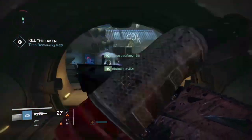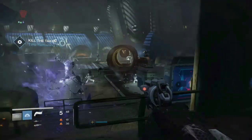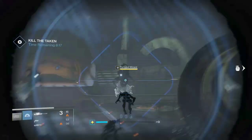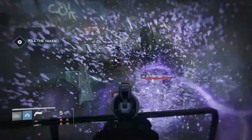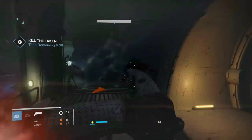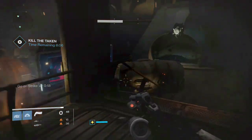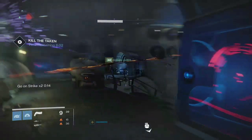In the next room there are three wizards and a bunch of vandal snipers and a bunch of acolytes as well. You want to take out those wizards fast because they always have those shadow brawls which are annoying as hell. You want to take all of them out as quickly as you can. Be sure to take out the snipers — someone should have a shotgun so they can jump up to where the vandals are and take them out easily, or just snipe them, doesn't really matter.